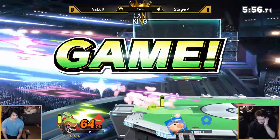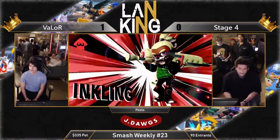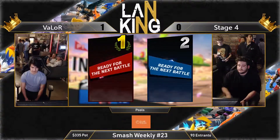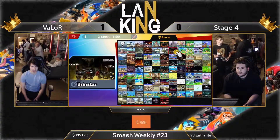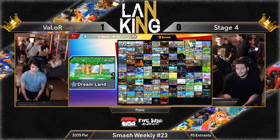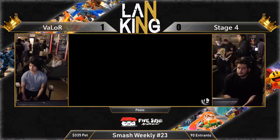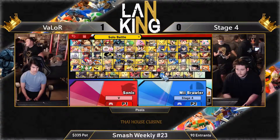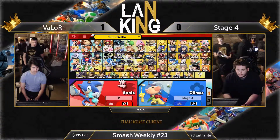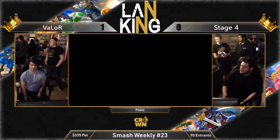Paintbrush. Three stock for Valor. Stage 4, take a moment. I definitely want to see more short hop back airs, spacing them out, throwing those Pikmin — use your options. You control with Olimar. You control like mid-zone — three to four character lengths away from Olimar in bowling is his range. That's where he's the strongest. I want to see Stage 4 leveraging that.